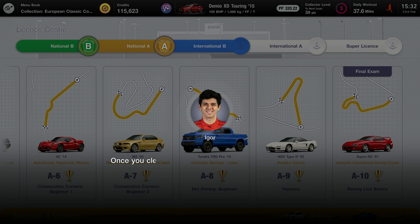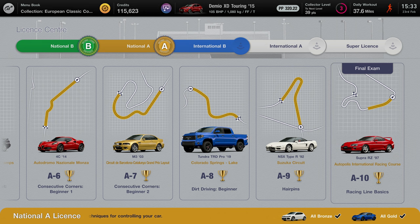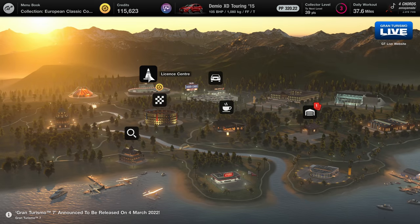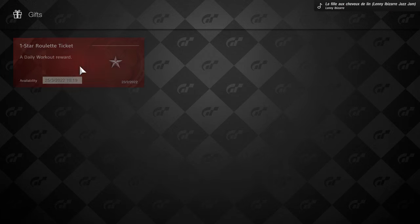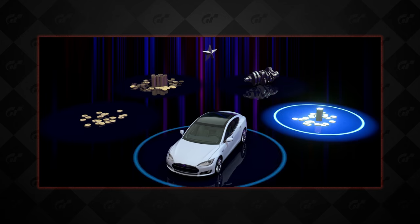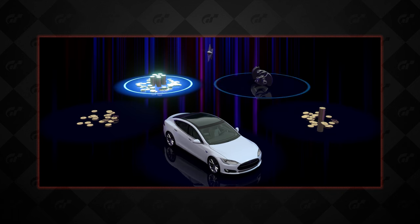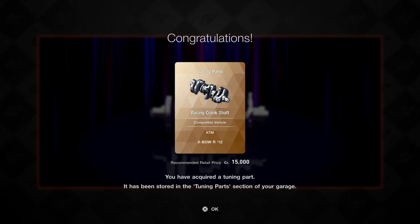I'll be going through the International B license which is coming up very soon. We'll probably do some races in the next episode. I'm really looking forward to doing more of these licenses - I learned so much doing these, such an effective way of learning how to drive and be quicker. We do have one gift - let's see what we get from the roulette. Hoping for a car... oh it changed, is that a Tesla?